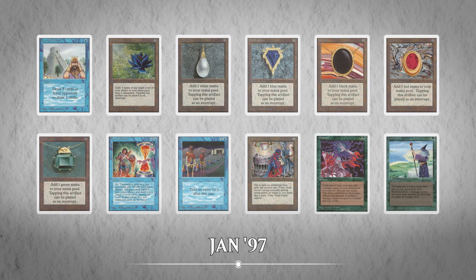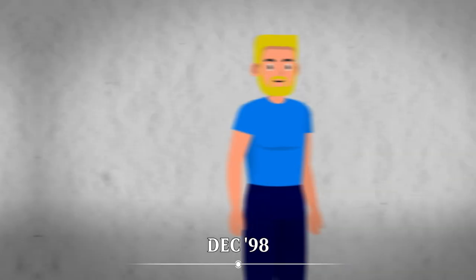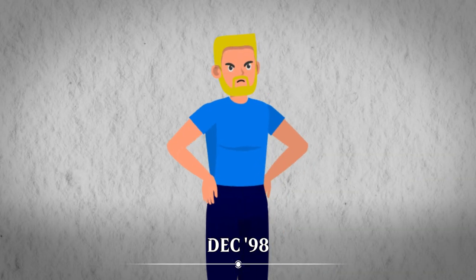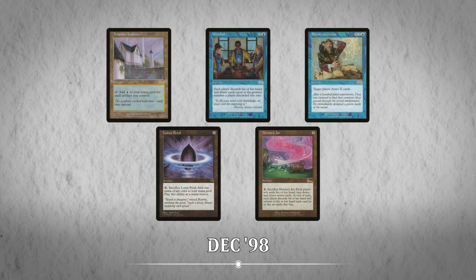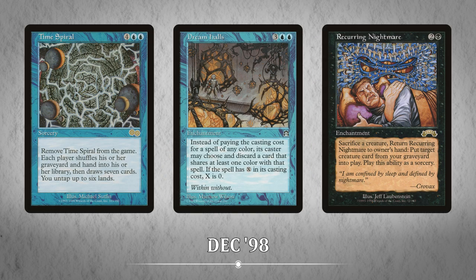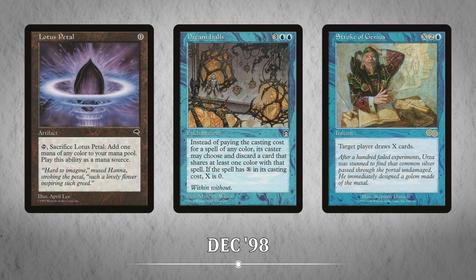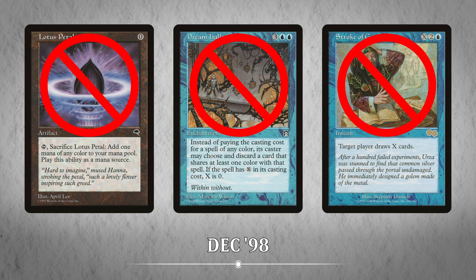Wizards' initial philosophy was to ban individual cards that were too powerful, but this changed in what's known as Combo Winter. At the end of 1998 and early 1999, there were multiple combo decks that were able to kill an opponent on turn 1 or 2. In order to keep tournament play going, Wizards banned multiple cards that would fuel multiple engines instead of just the offending cards that were the main engine for a deck. Dream Halls was a main part of the engine for a turn 1 win, but other cards like Lotus Petal and Stroke of Genius allowed players to get in early Dream Halls on the board or draw extra cards to fuel it. So instead of just banning Dream Halls, Wizards decided to ban cards like Lotus Petal and Stroke of Genius in order to create a healthy format.